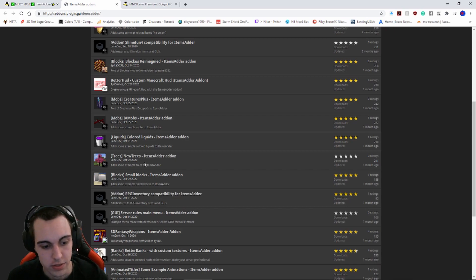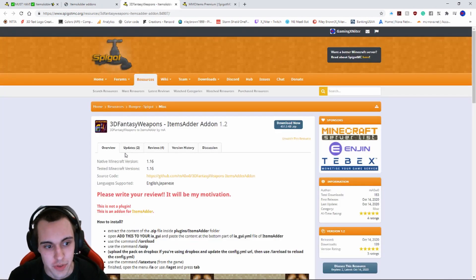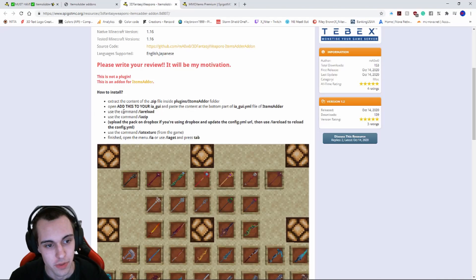I'm going to base this off of the example for 3D Fantasy Weapons. If you have this add-on, you pretty much already know what it's about. I currently haven't installed it, but I imagine if you have it you already know how to get started.